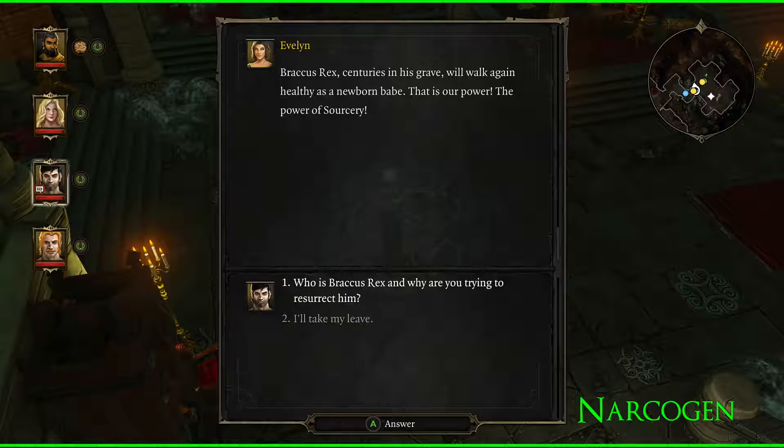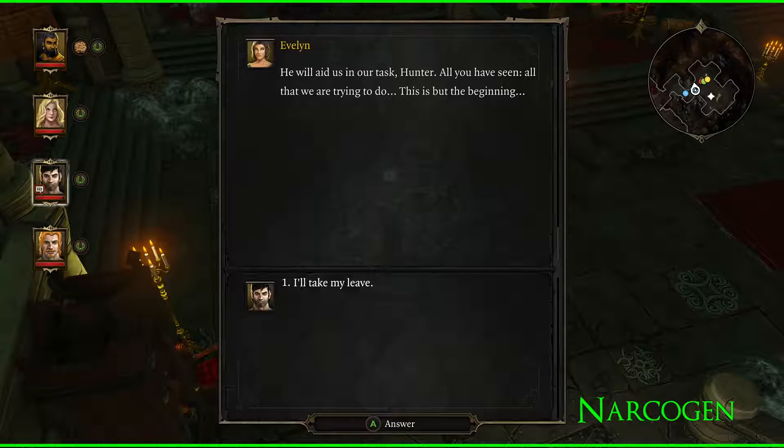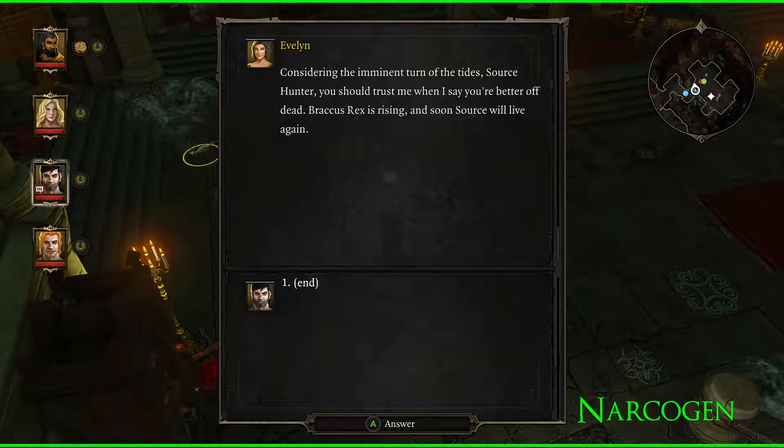'Rex will walk again.' She says the power of sorcery — he was the greatest sorcerer ever to have lived. His power outmatches them all, and the secrets he carries within him are phenomenal. 'He will aid us in our task, Hunter. All you have seen, all we are trying to do — this is but the beginning. Considering the imminent turn of the tide, Source Hunter, you should trust me when I say you're better off dead. Brackus Rex is rising, and soon, Source will live again.'